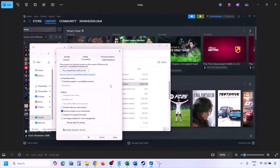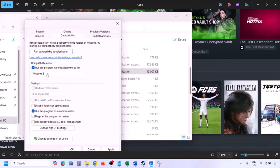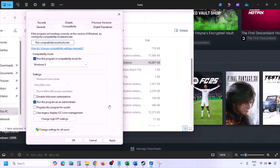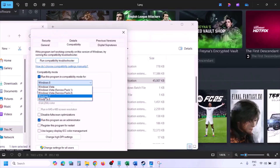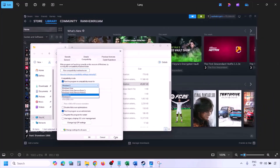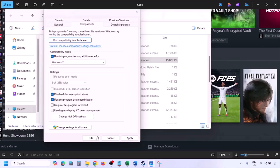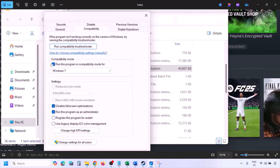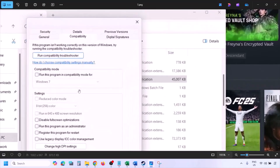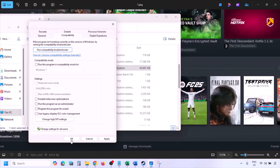If still not working, in the same Properties window check the compatibility mode box and select Windows 8 from the dropdown, then click Apply and OK and launch the game. If that doesn't work, try selecting Windows 7 instead. Also try checking 'Disable full screen optimization', apply and check. If none of these work, uncheck all those boxes, hit Apply and OK, then move to the next step.